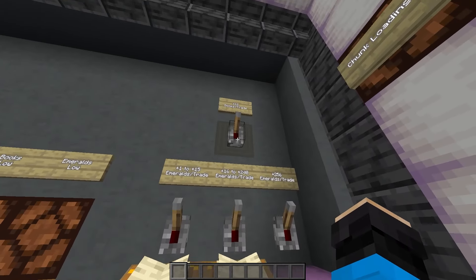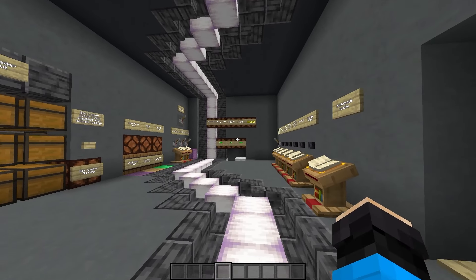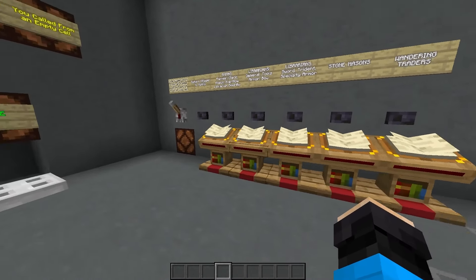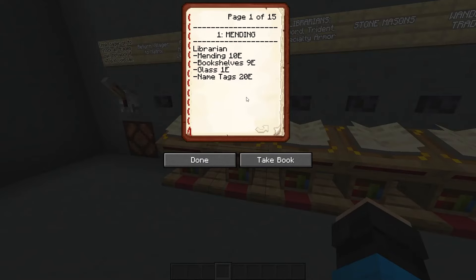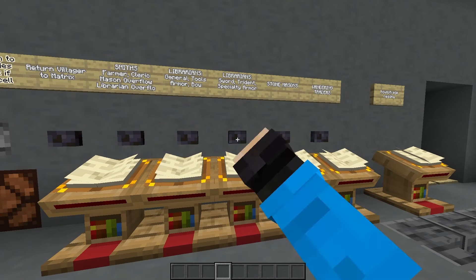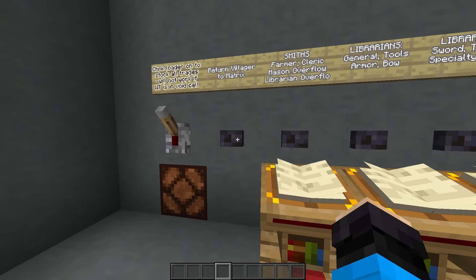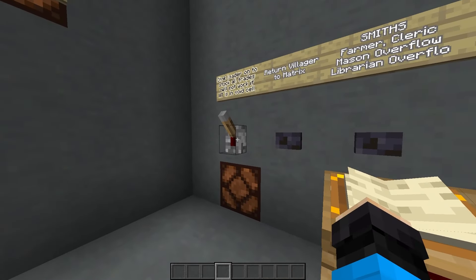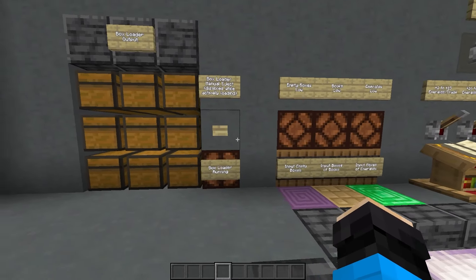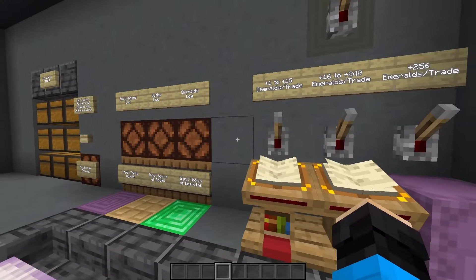Along with the emeralds, you can also request 12 books to be dropped each cycle. In the control room, the right side handles everything related to the matrix — 5 lecterns let you select the villager or wandering trader from their respective rows. You choose the villager by finding its page in the book, press the button above the lectern to confirm, and the system handles the rest. The button to return the villager is also here, along with the lever for the chunk loading override. On the other side are the output chests for traded items and the force eject button, plus inputs for emeralds, books, and shulker boxes.